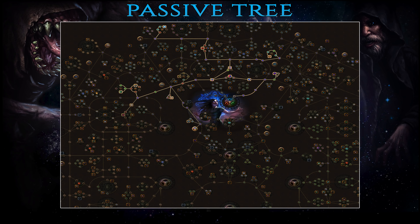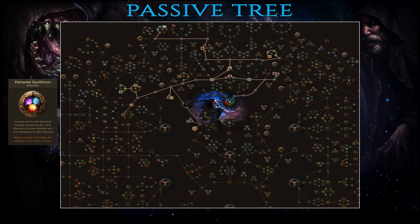As encounters get a bit tougher, Discipline and Training comes in handy as a significant boost to your own HP. At this stage you should be more or less in full summoner mode and not dealing any direct damage yourself. As such it is a good time to take the Elemental Equilibrium keystone. When you deal damage with a certain element — let's take fire — Elemental Equilibrium increases that monster's fire resistance while lowering their cold and lightning ones by a very large amount. When you pair your zombies with Hatred Aura they deal additional cold damage on top of the default physical. If you, the summoner, deal fire or lightning damage to enemies, Elemental Equilibrium lowers their cold resistance, greatly boosting the damage dealt by zombies. Notably, minions themselves do not trigger Elemental Equilibrium in any way but they do benefit from its effect.